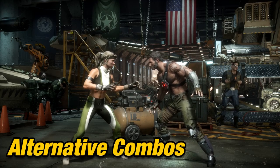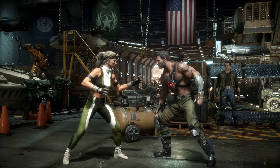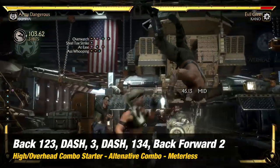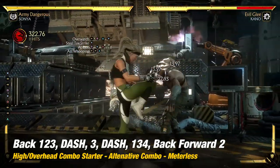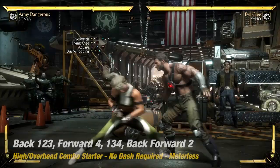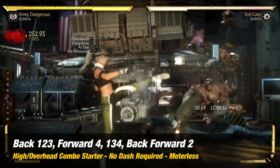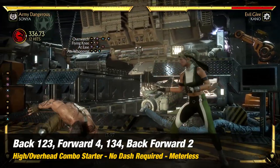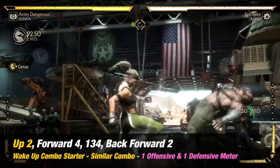Alternative combos. If you're having trouble with micro dashing and timing between all the attacks, here's an alternative easier option. This one does not require a micro dash, just a standard dash, but just know you'll be sacrificing some damage for easier execution. This next one requires no dash at all, for those who have not mastered the dash cancel mechanic. Now if you're looking for a wake-up combo, there is one that is similar.